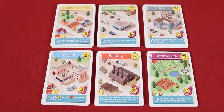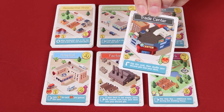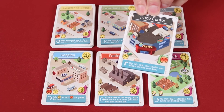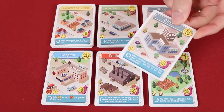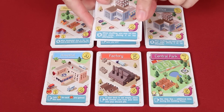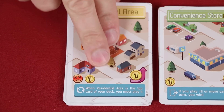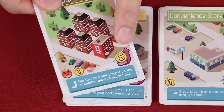Flip City is made up of 86 double-sided cards. To set up the game, first sort them by the six different types, which is indicated by the name at the top of the card along with the unique image. Because these are double-sided, it may actually appear like there's 12 different types, and technically there are. So first, make sure you have all of them flipped to their front side. You can tell the front side because it will show a purple arrow as opposed to a green arrow, except for the residential area, which shows a purple arrow on both sides.